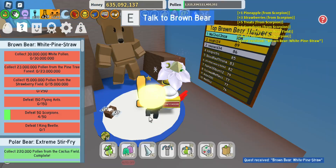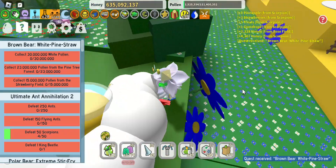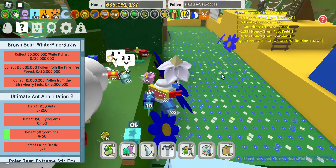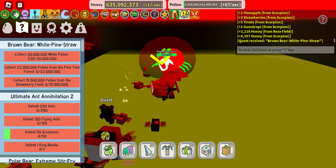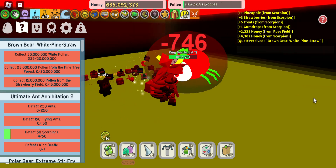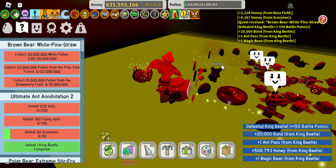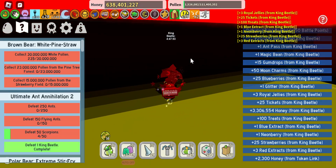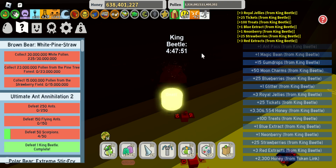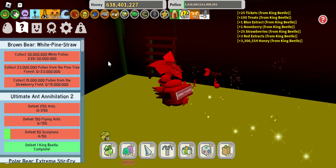Brown bear is still there. If you complete brown bear quests too easily, it's just a one-hour wait. King beetle — you should activate the mega boost, because you get the minus 65% respawn time, and with a gifted vicious bee, he's gonna spawn in 4 hours and 48 minutes.